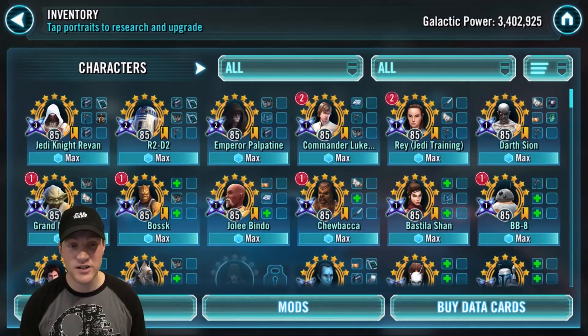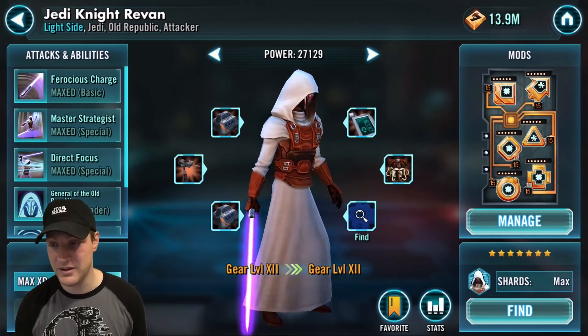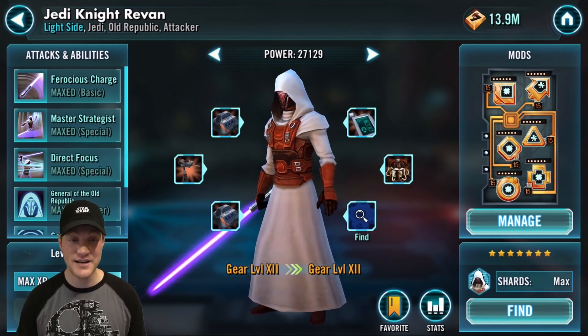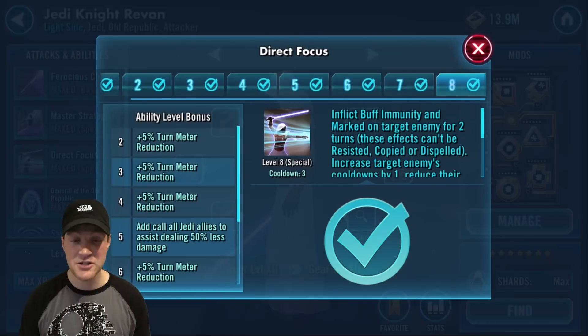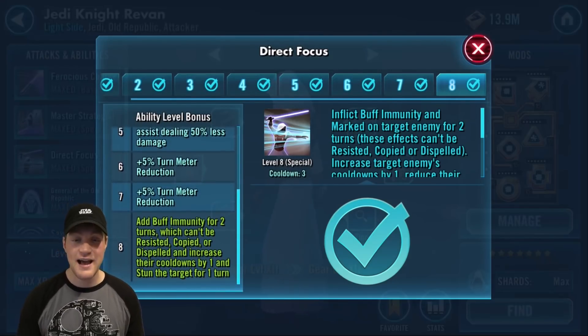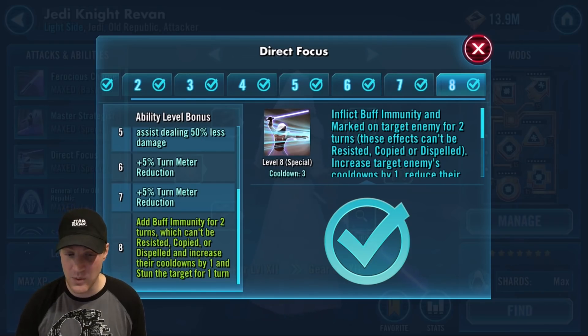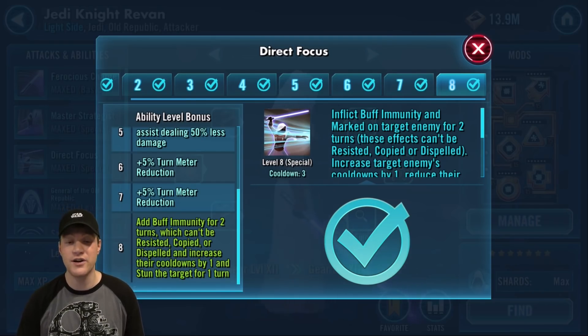First we're going to look at Jedi Knight Revan. I'll read just the Zeta aspect of each ability, not the whole thing. Direct Focus: add buff immunity for two turns which can't be resisted, copied, or dispelled, and increase their cooldowns by one and stun the target for one turn.